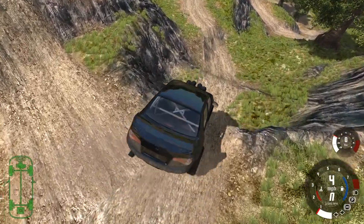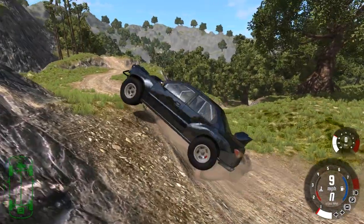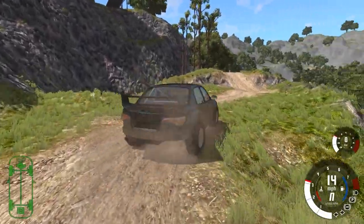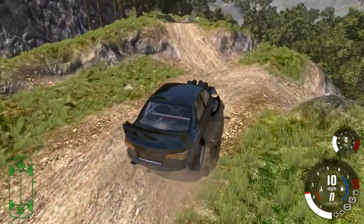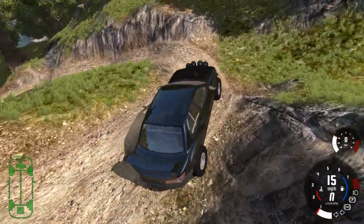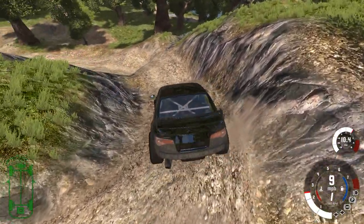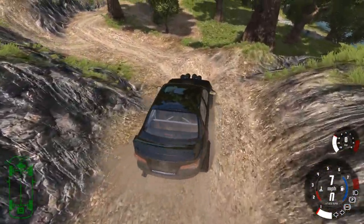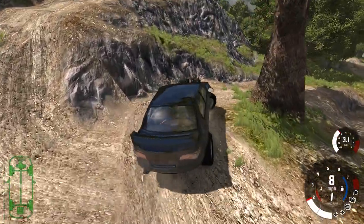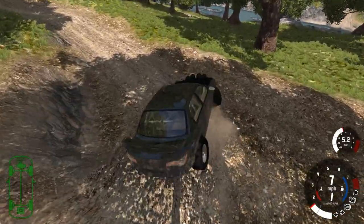Like right here - yeah, I could do that in a Sunburst no problem. Going uphill might be a little bit of a problem just because it doesn't have the traction compared to some of the trucks, but going downhill it cruises through that. It is very very bouncy though - just gotta calm it down, let it go slow. This is like a crawling section almost in terms of the steepness, so you have to take it slow. Even if you weren't in such a crazy car to use you would have to take it slow.